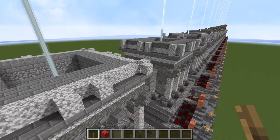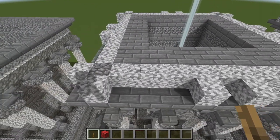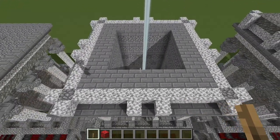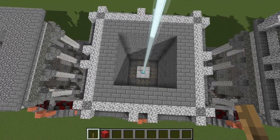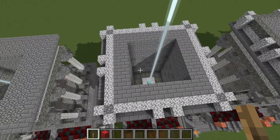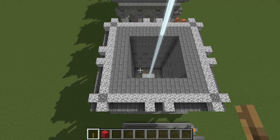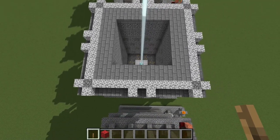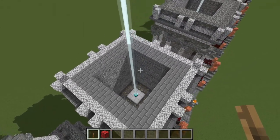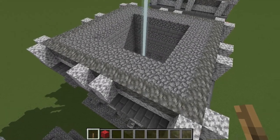And on top of that, you then want to put diorite in this pattern here, because we're now starting to build up our pyramidal roof design that we have on top of this particular mausoleum. So just on the edges in the middle, you want to put your diorite arranged like so, and then just stone bricks behind that. After that you then want to make a big square of tuff, cobblestone, and diorite.